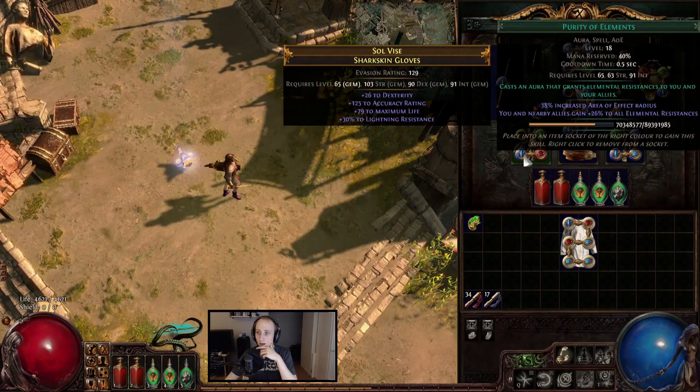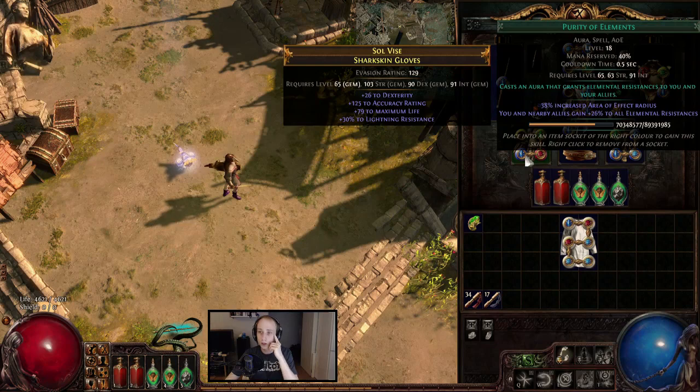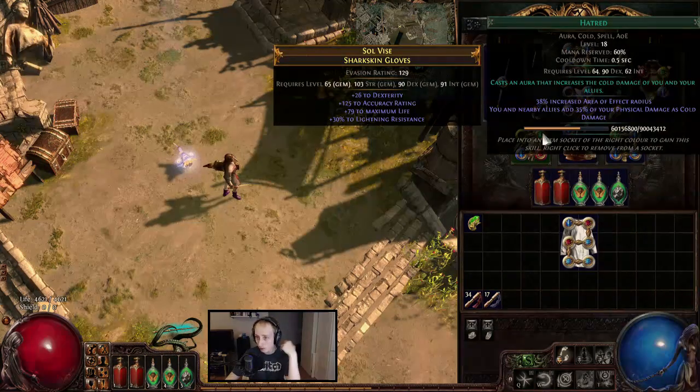I didn't use Freeze Mine — I just leveled it for fun. My auras are Hatred, Reduced Mana, and Purity of Elements. In my party during the one week race we had a lot of auras, so I was lucky to have that situation since some minions naturally need healing. Running Purity and Hatred is already tough, so it was nice to have someone else run Vitality. But if you could fit Vitality in, you'd want that. The ultimate solo aura setup I think would be Hatred, Purity, and Vitality. I'm not using Necromantic Aegis, which is why I want to run Purity.